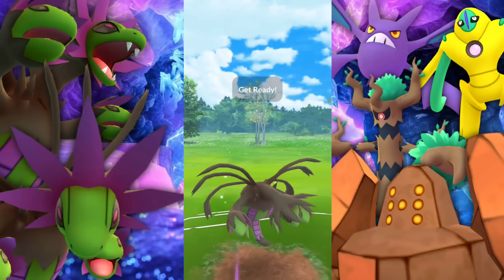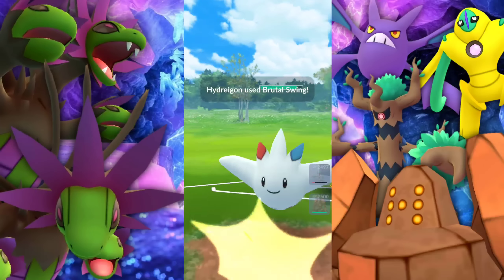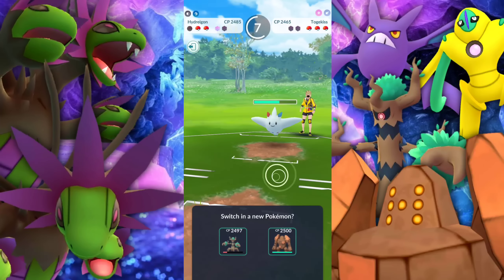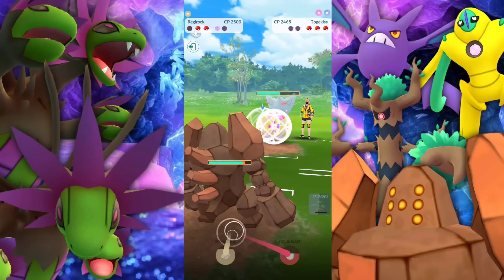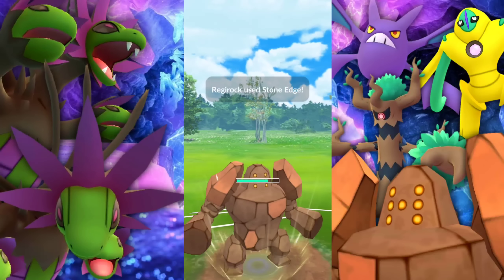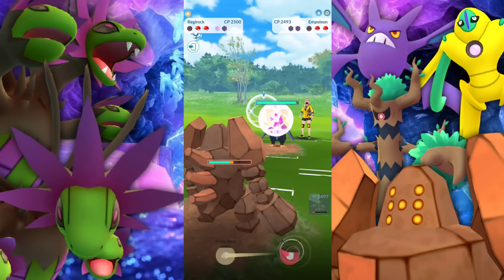And there's that Charm swap-in. Look — I do it, and there it is. I swear I completely forgot I actually did this. There's no way you ever get to a Flash Cannon, yet there we go. Okay, okay. Regirock said, hey, I got your back here.